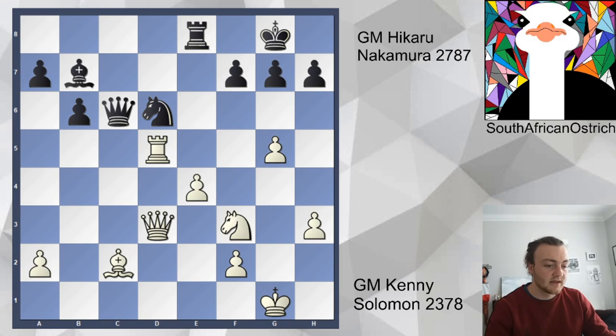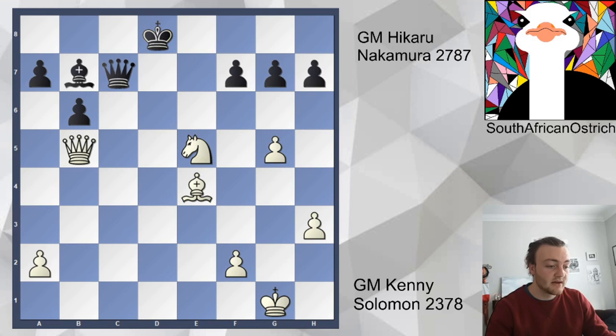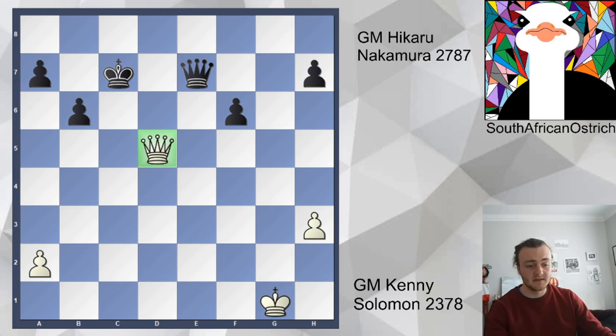Just queen d3, and now the trades into the endgame — this is kind of forced. Knight e5 — and this is such a typical Hikaru position, going in for these deep tactics and figuring out that after all the trades and queen b2, needed to stop more trades, he can go king c8 and walk his king all the way to this side of the board. He calculated all of this. F takes e4 and this trade — it's in this position, after queen g8 check, queen f7, queen e7, and one more check, the king walks away to safety, and Hikaru is up two pawns after all that positional play. Grandmaster Kenny Solomon throws in the towel.